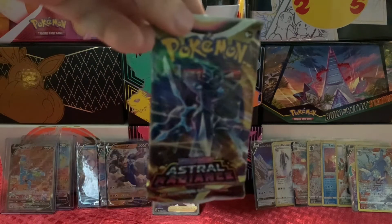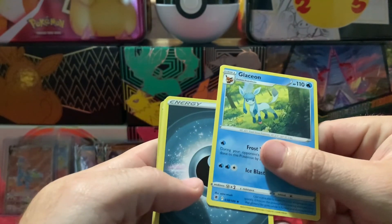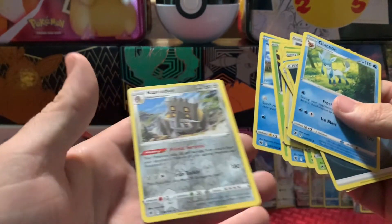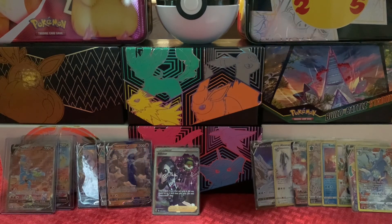And now we get into the very last pack. I'll probably not say anything about the code card — we'll just do the pack trick and see if we can get some last-pack magic. We got the Glaceon — wait, oops, I guess I spoiled it by failing to do the pack trick correctly. My bad! But hey, we had a rev holo rare too, so that's the last pack guys. We'll do a quick compilation of everything we got.